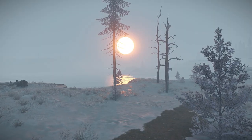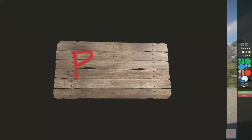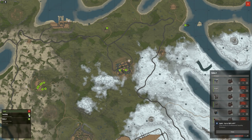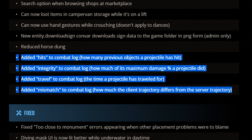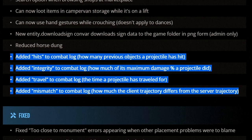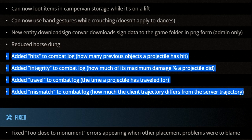Quite a few more quality of life improvements were made this month, including undo and redo support in the sign painting UI, being able to gesture whilst crouching, being able to search through all vending machines on the map for a specific item when in the marketplace, and a number of new projectile metrics being added to the combat log — such as how many previous objects a projectile has hit, how much of its maximum damage it did, how long it travelled for, and how much of a mismatch there was between its trajectory on the client and server.